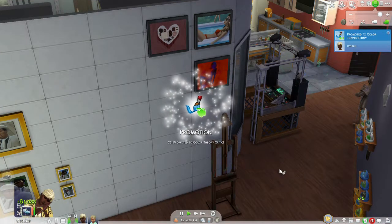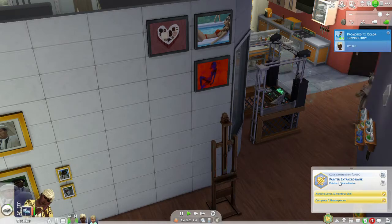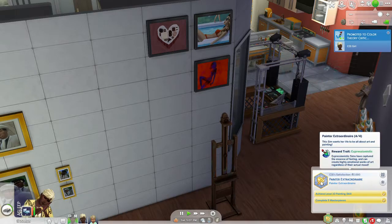With the color theory critic as a promotion title, I get a new object I can place in the overworld. But more importantly, C31girl has completed the painter extraordinaire achievement. She gains the expressionistic reward trait — expressionistic Sims have captured the essence of their feelings and can create highly emotional works of art regardless of their actual mood.